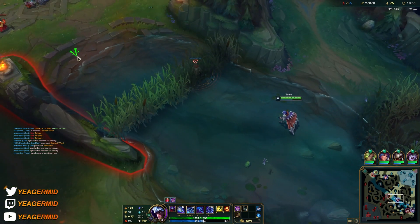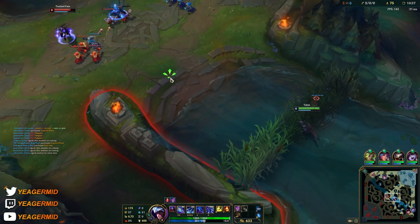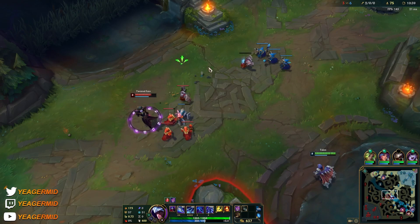You can just tell how they're backing off immediately the moment I stepped out — so that means there's a ward somewhere.